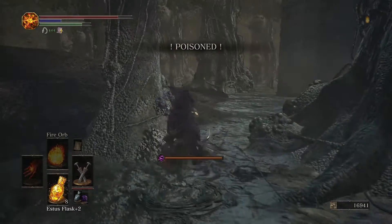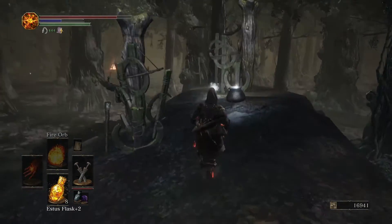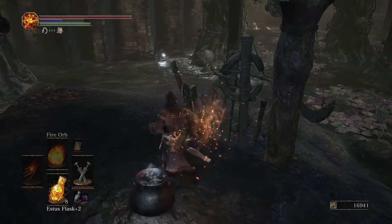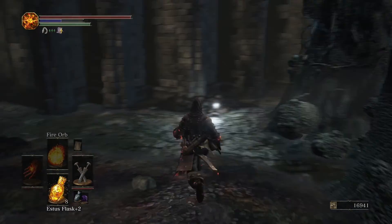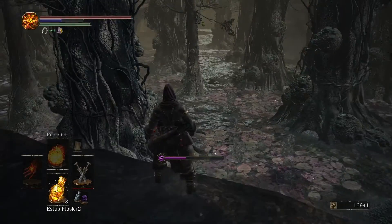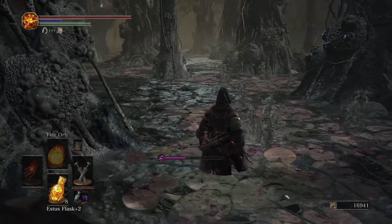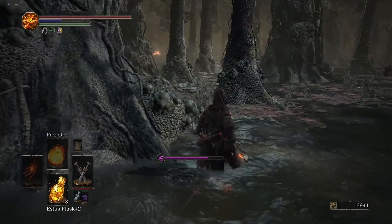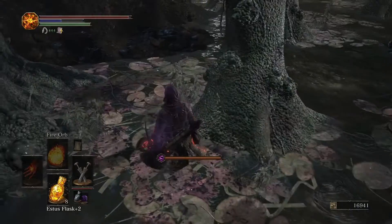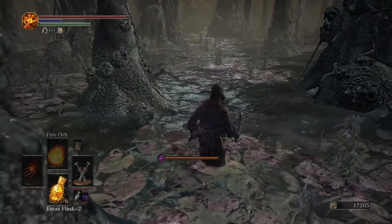Since we actually do get invaded by someone — it's an NPC though — unfortunately for this area I accidentally played offline. Because this is actually the area for a fairly major PvP covenant that guards this area: the Watchdogs of Farron. I didn't mean to be offline for this. It would just be phantoms that are blue that attack you, which could also be attacked by red phantoms, because reds and blues are hostile to each other. There are actually several types of blue phantoms in the game — the blue sentinels that we have unlocked could also, as far as I'm aware, attack the Watchdogs of Farron.